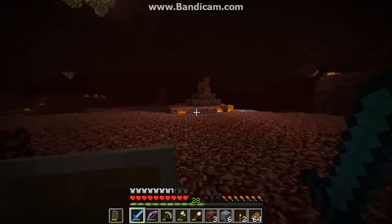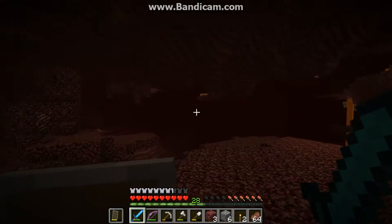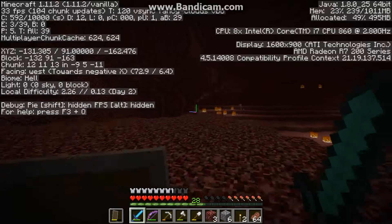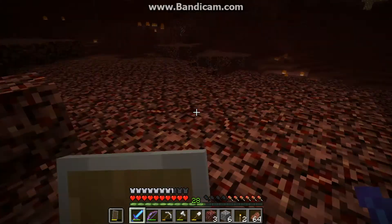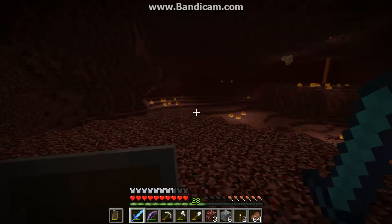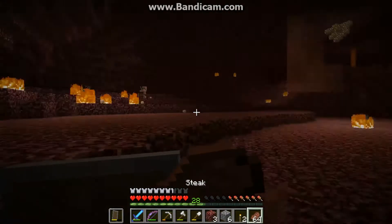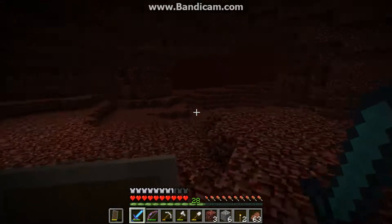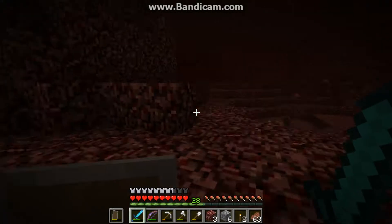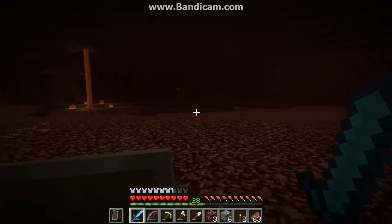We are looking for a nether fortress — these are structures in the Nether made out of nether brick. To find a nether fortress, you can basically go east or west, because they go along north or south, so it'll be much easier to find them if you travel east or west. Do some looking around, and once I find one I'll let you guys know. Endermen will occasionally spawn here, so be careful of that.